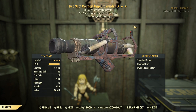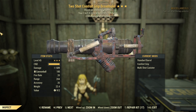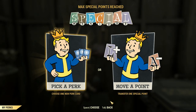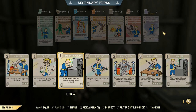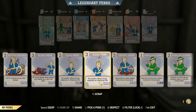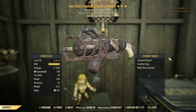We'll use this with VATS to guarantee hits, and outside of power armor to utilize our unyielding buffs. If we get too low, I'll jump into power armor and use Stabilized. We've got 689 base damage, which is already very high. Adding Demo Expert gets us to 1,093 damage.